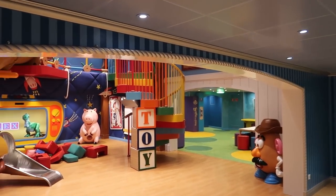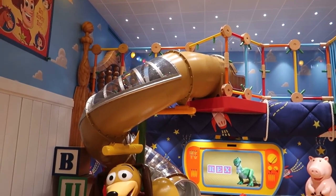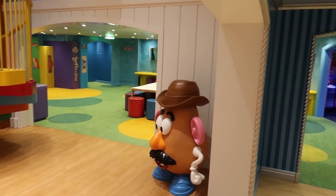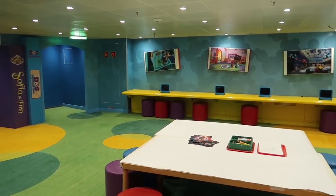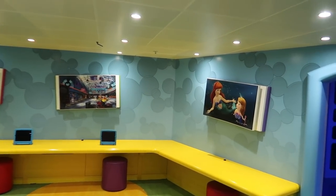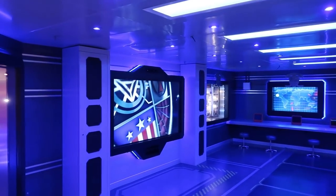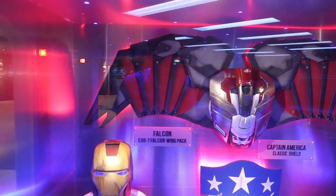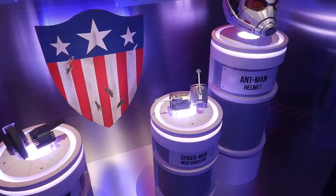Inside the Oceaneers Club there's a Toy Story area with a Slinky Dog slide, lots of blocks, and a Mr. Potato Head. There's a Disney Junior section for arts and crafts, and then the Superhero Academy with Falcon's backpack, Iron Man's helmet, Black Widow's gauntlets, Spider-Man's web shooters, Captain America's shield, and Ant-Man's helmet.